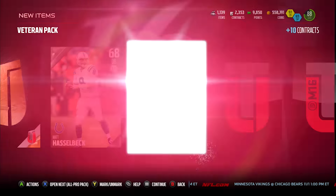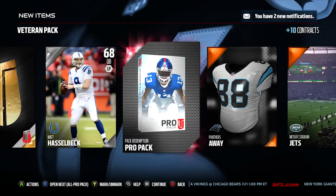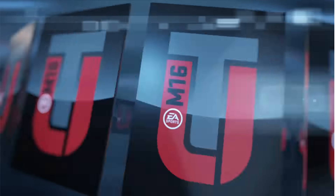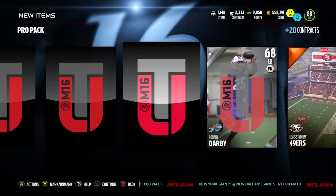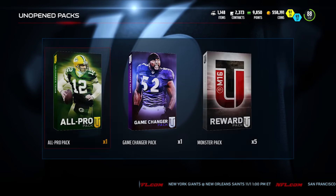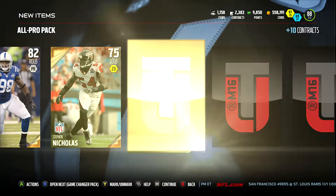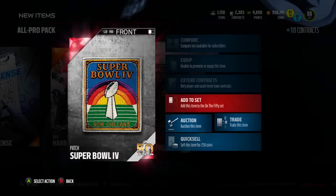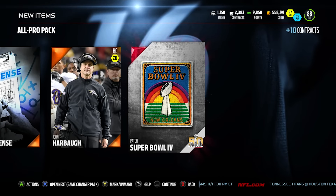Let's do the veteran pack. One gold badge, elite pro pack, and a free pro pack — we didn't have a pro pack so that'll be fun to open. We got some higher overall golds, which isn't bad at all. Opening the pro pack now — come on baby! No limited edition in the pro pack, that's alright. Opening the all-pro pack now — we've had some decent luck with all-pro packs in the past. Starting off with three golds in a row. A silver badge and a Super Bowl collectible — not sure how much it goes for, but we'll make a couple of K off it.